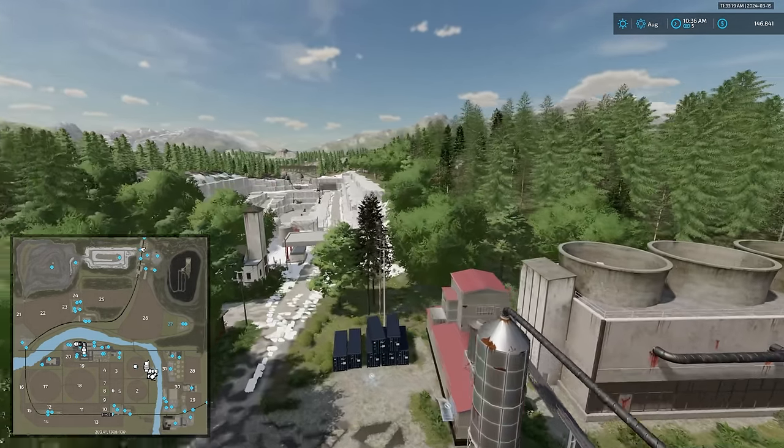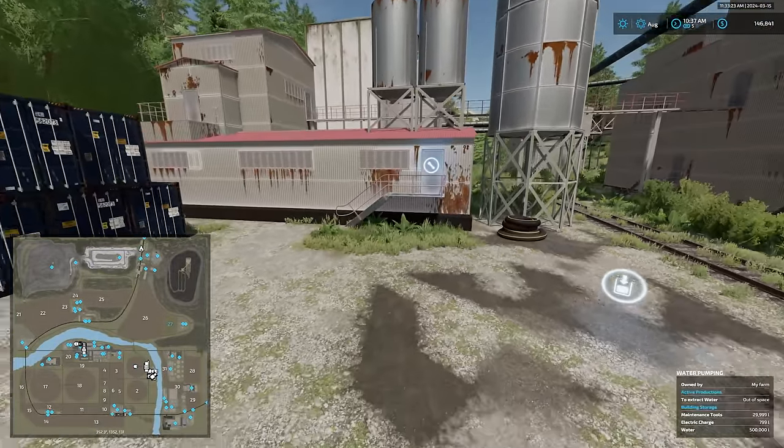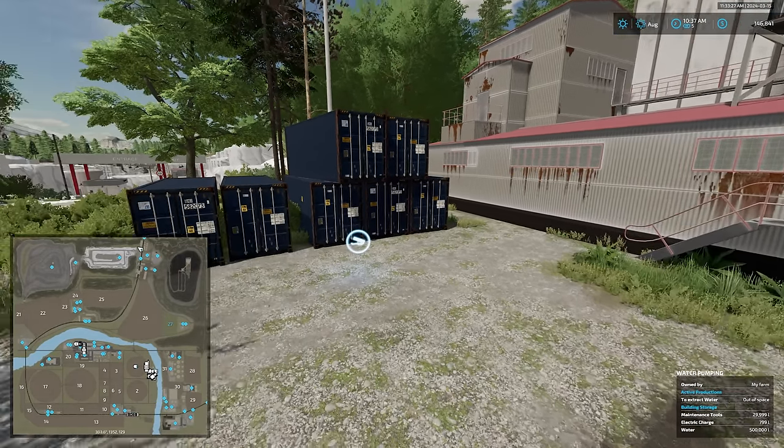Just beside the coal plant here is the water pumping station, with its output for water, interactive icon, and dump point for inputs.